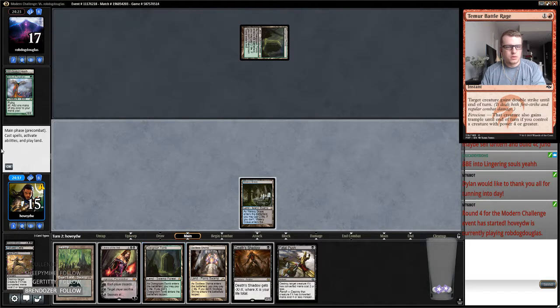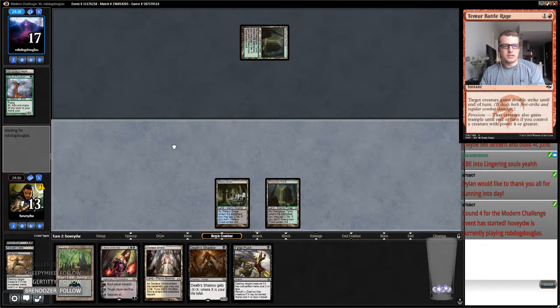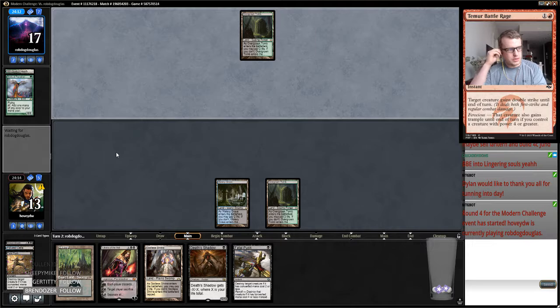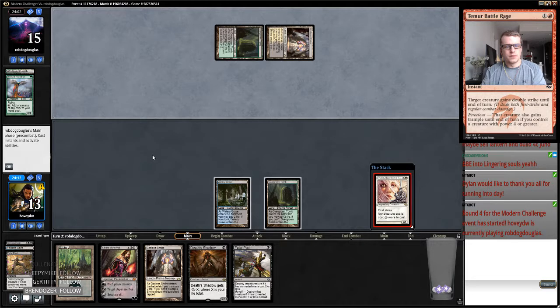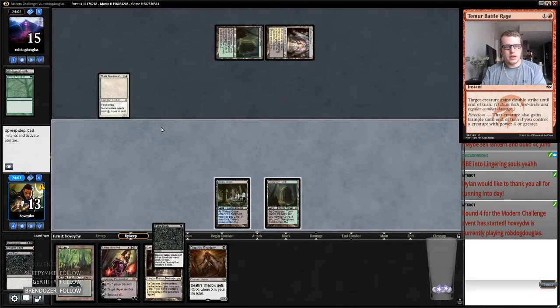That's a pretty good draw. This means we can answer their next thing and start going up with our Liliana if we need to, just to turn our cards into resources. It's not good that we haven't drawn a discard spell though, because they probably have some Collected Companies sitting in their hand which are going to be difficult to handle if we don't get to them preemptively. I hope to god this isn't a Voice of Resurgence — anything but a Voice of Resurgence. That's kind of annoying but not the end of the world. Birds of Paradise, Thalia — Abzan deck.